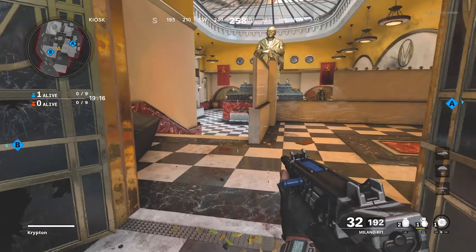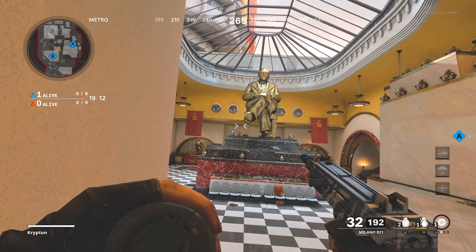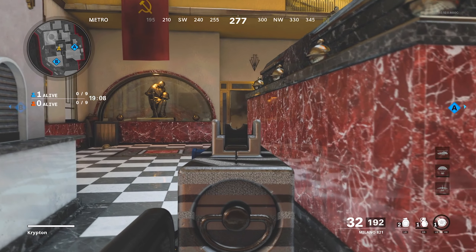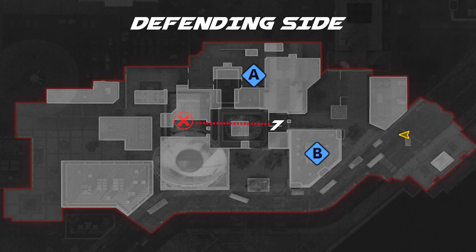For the second defending spot, come to the left side on these stairs. Aim right above this so your nade just lobs over. Throw it over and it's going to kill anybody near the head glitch at the back — this is more for somebody that's rushing through in the mud. This clears it and allows you to run to their spawn. Make sure to check up to the right just in case someone's aiming down from A.